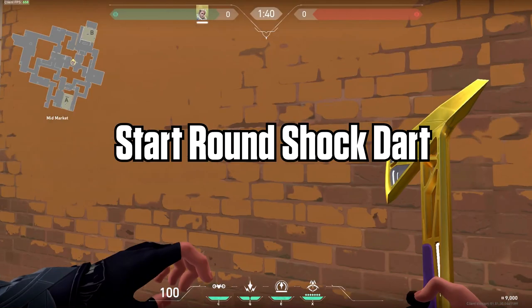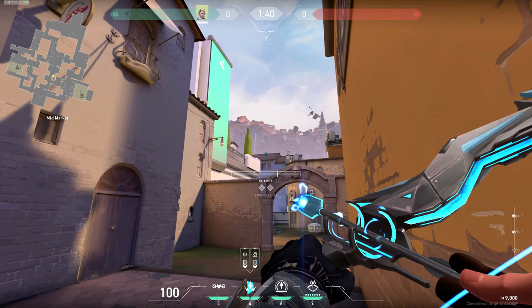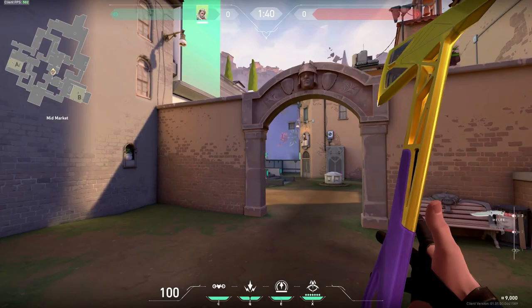If you want to cheese your enemies mid with a shock dart, line your crosshair up with this edge of the wall in mid before the round starts. Aim above the gap in the two windows until you line up with the roof, then add one bounce and one charge. Shoot immediately as the round starts and it's going to hit them as they peek.